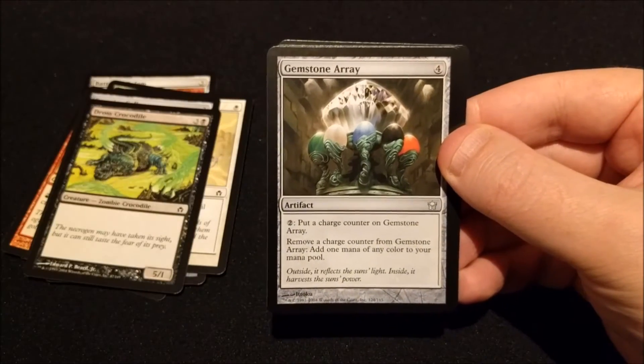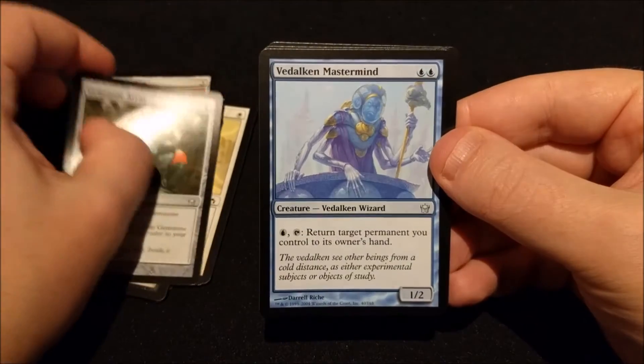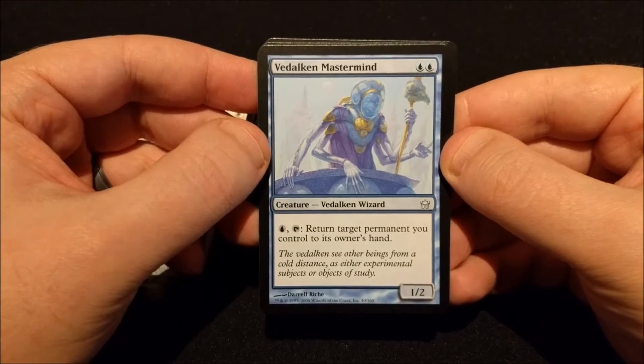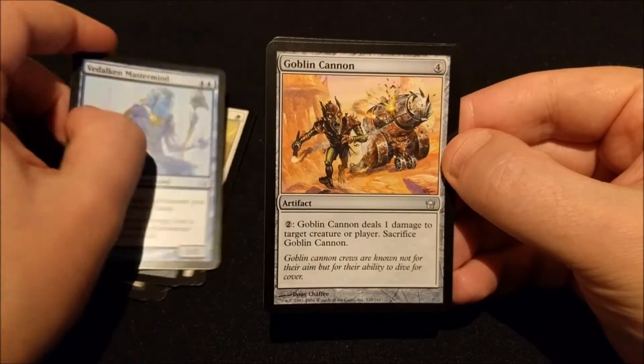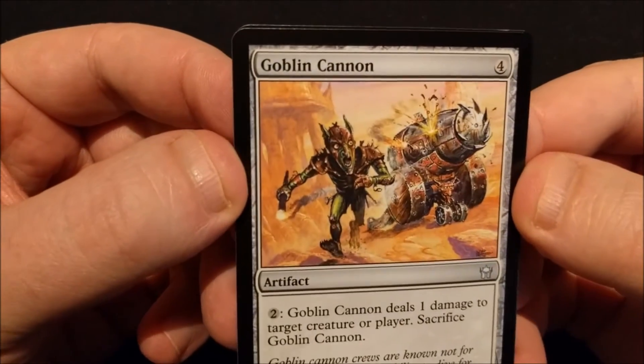And our first uncommon is a Gemstone Array. And now we have a Vidalcan Mastermind. A Goblin Cannon with his face.